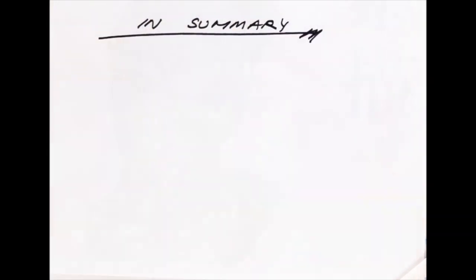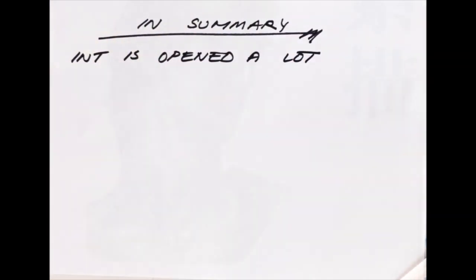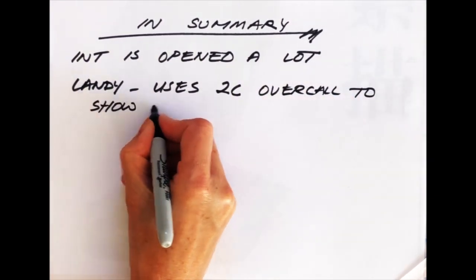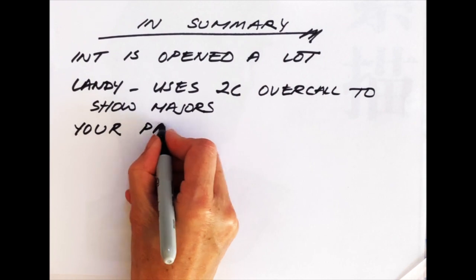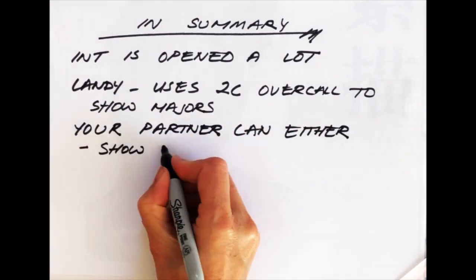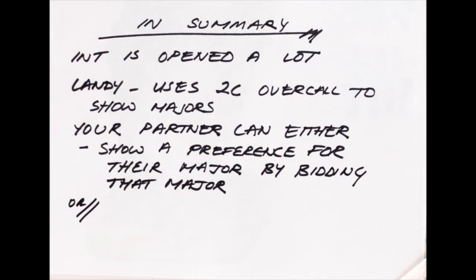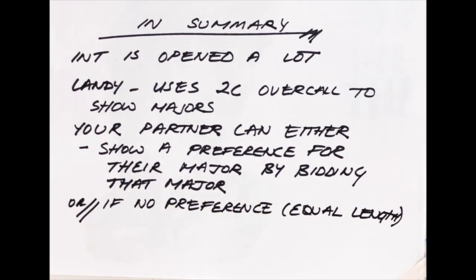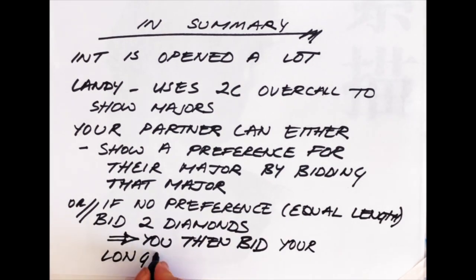In summary, 1-no-trump by the opponents is opened a lot, especially a weak no-trump. When the opponents open no-trump, you often want to compete. If you play Landy, you use the 2-club overcall to show the majors. Your partner will then show a preference for their major by bidding that major, or if they don't have a preference — for example they have equal length in the majors — then they start by bidding 2-diamonds, and you then bid your longest major.